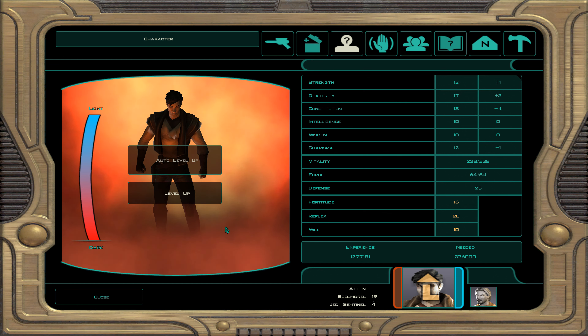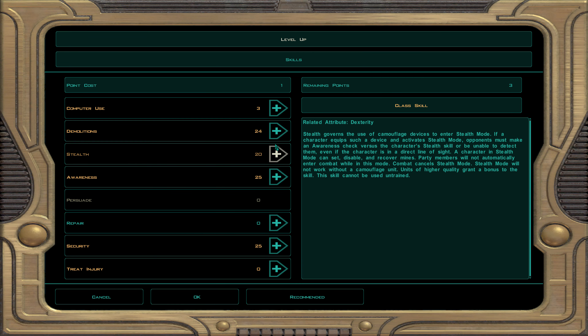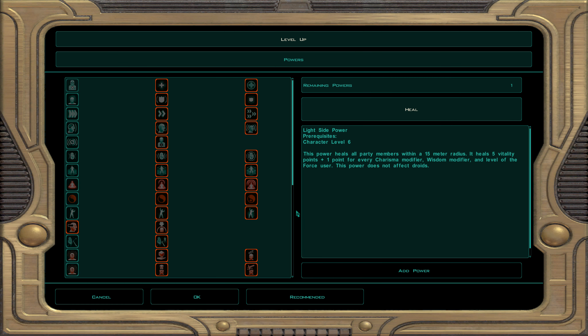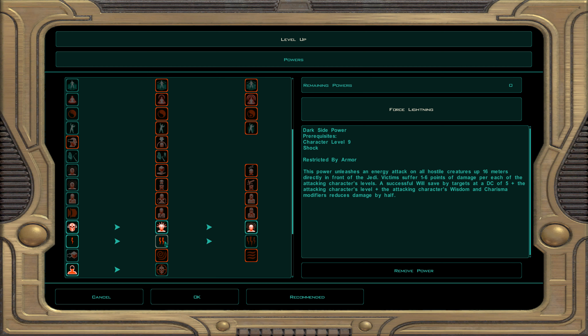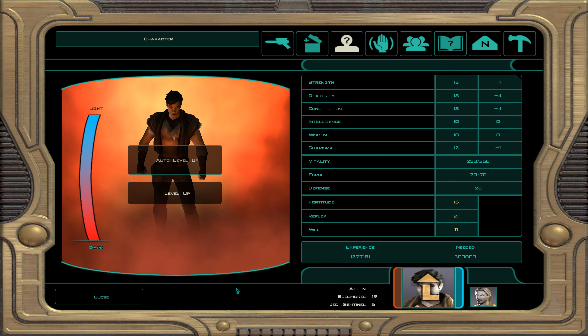At character level 24, every multiple of 4 gives a free attribute point — we start putting points into dexterity now. Skills: demolition, awareness, and security. For our force power we take force lightning — a frontal cone attack just like Emperor Palpatine, dealing 1 to 6 points of damage per level, increasing as we level up.